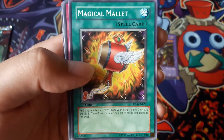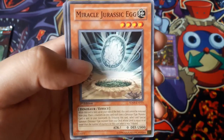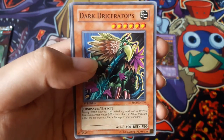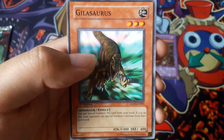Sabersaurus, Magical Mallet, Seismic Shockwave, Miracle Jurassic Egg, Big Evolution Pill, Dark Diceratops, and Gillosaurus.